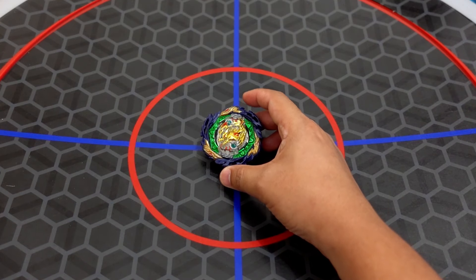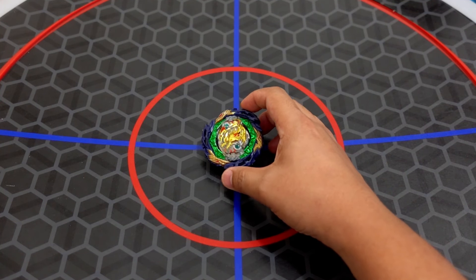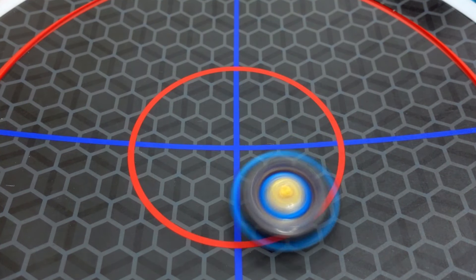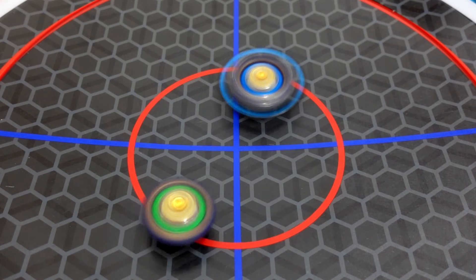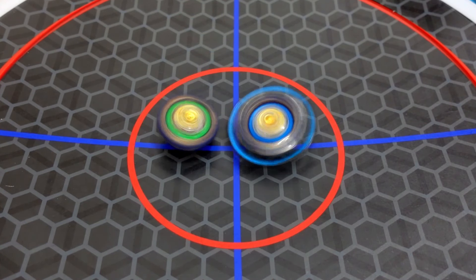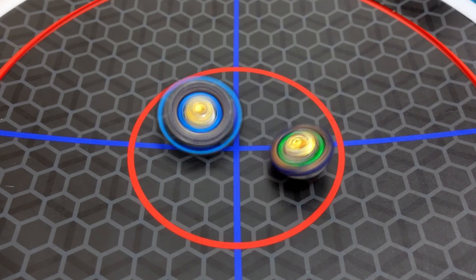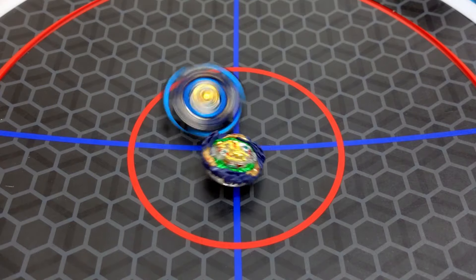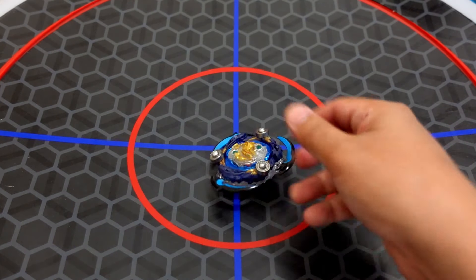Next opponent is Free De La Hoya's Vanish Fafnir. Let's see who is going to win — the stock combo Vanish Fafnir or our Beyblade mod Vanish Fafnir with Death Sighter weapons. Vanish Fafnir versus Vanish Fafnir with Death Sighter barrier. Death Sighter versus full rubber blade — nice battle in the center. Winner is the Vanish Fafnir with Metal Death Sighters.